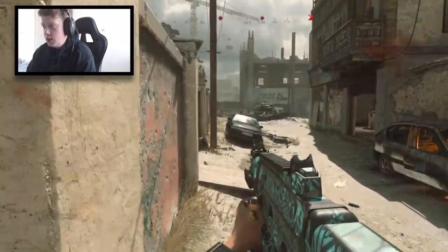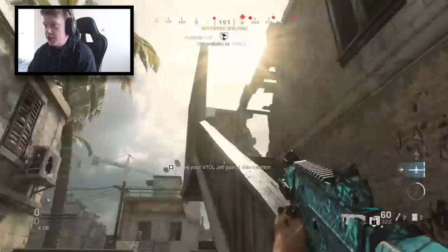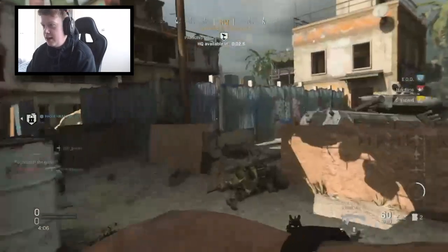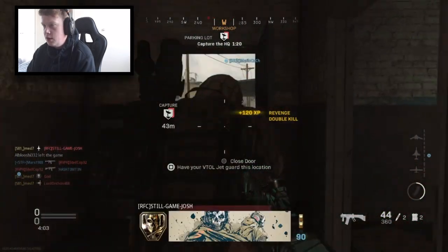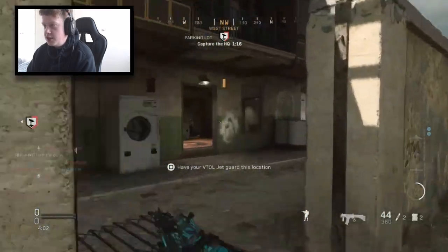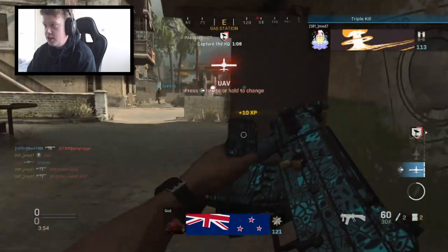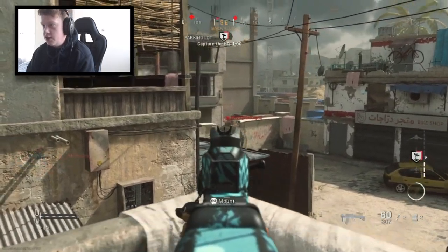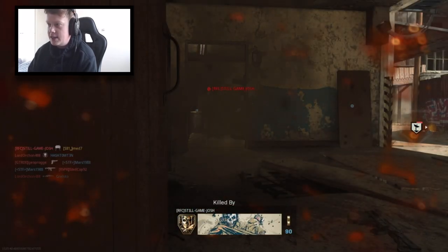Got a UAV as well — call it in quick. The advance UAV is coming in clutch. I love the advance UAV, it's probably my favourite streak. Where's this kid gone? My aim is all over the place — I am literally my own worst enemy. Been flashed again. The VTOL's going in. This gun's just so great. Oh my days, they're all here — there's two of them. A nice little triple kill! You can be so aggressive with it, it just kills so fast.